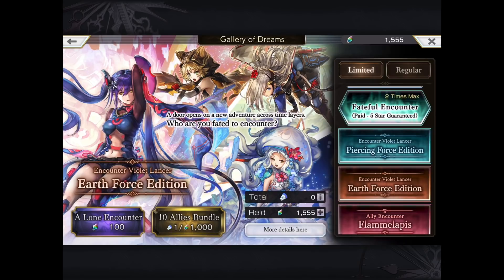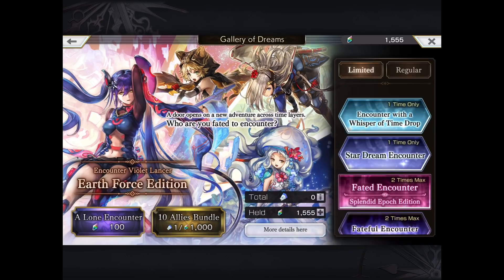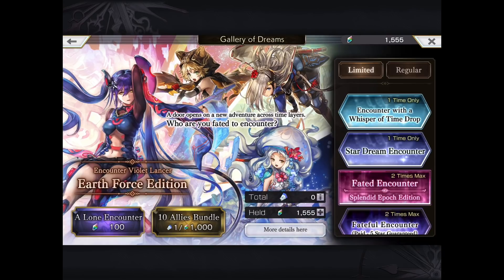If you really have to go for Violet Lancer and needed one of these two free banners, probably the Pierce one is marginally better. Although with any banner in general, you're only going to be summoning if you're missing most, if not all, of the featured units — otherwise you might be disappointed hitting an unfortunate dupe. Apologies for talking so long about that; this is going to be a longer video because there's just a lot to cover.